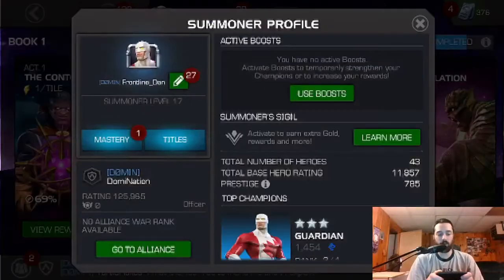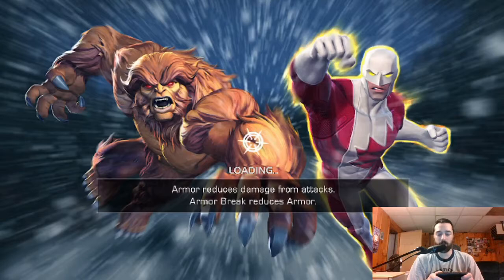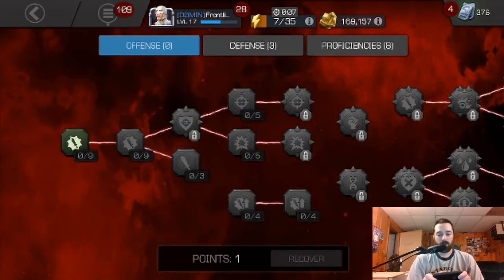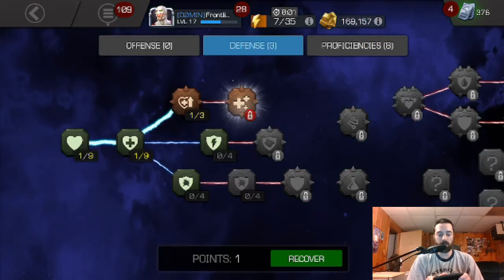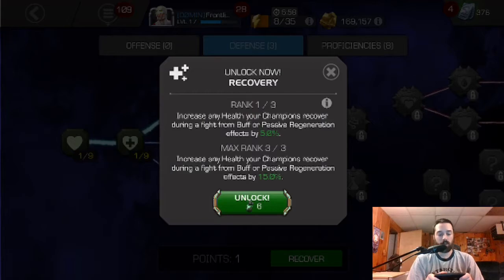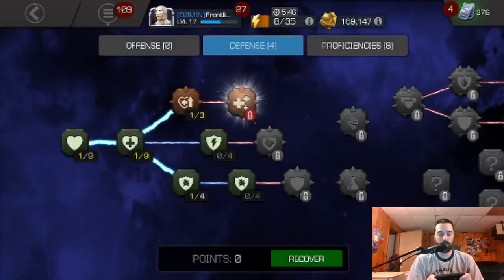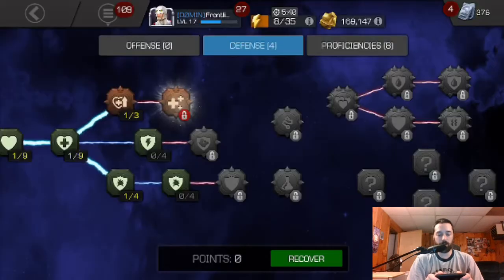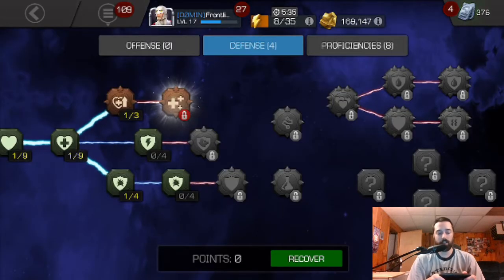Let's head over to the Mastery Tree. What I would really like to do is unlock Recovery, but we don't have the units to buy the Stony Cores yet. So I'm going to go down here and add to my Block Proficiency and eventually unlock Perfect Block. And that's fine because we're going to get to Recovery at some point and eventually unlock Willpower as well as I accumulate more units.